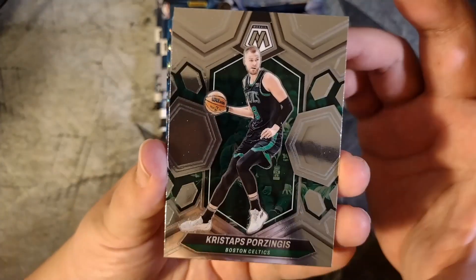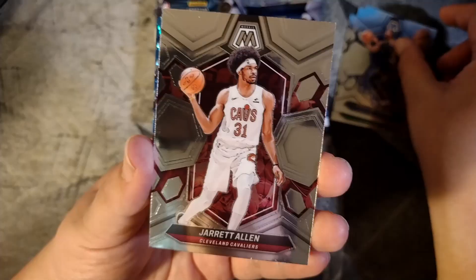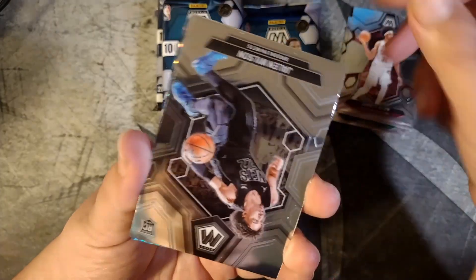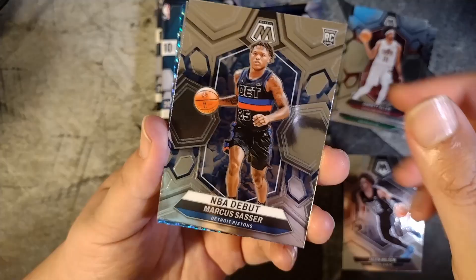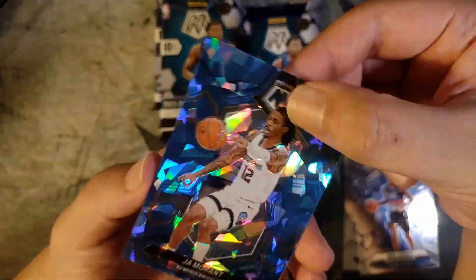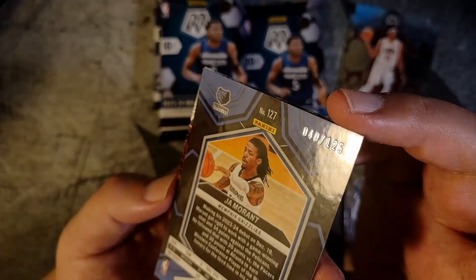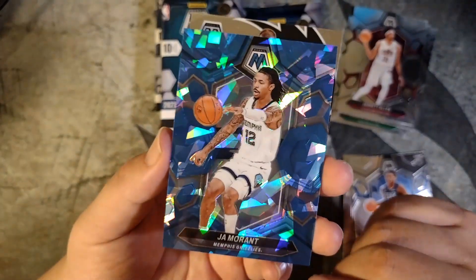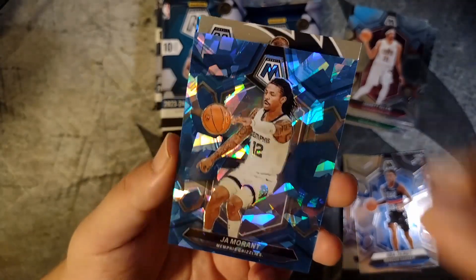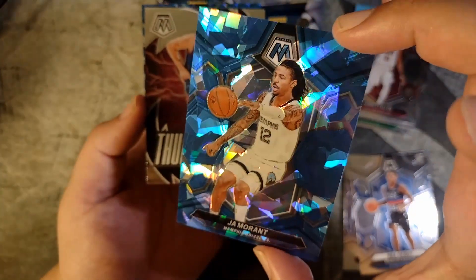First off we have Kristaps Porzingis, Christian Braun, Jonathan Kuminga, Jared Allen. Here's our first rookie — Jalen Wilson NBA debut. Marcus Sasser — oh, that's pretty nice. Cracked ice Ja Morant! Pretty sweet looking card. Wonder if that's a numbered parallel. Looking on the back, this is a numbered parallel to 125 — that is a really sweet cracked ice Ja Morant. We'll see what he's able to do when he returns to the NBA from injury this upcoming season. Beautiful card.